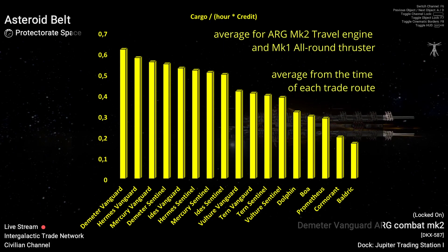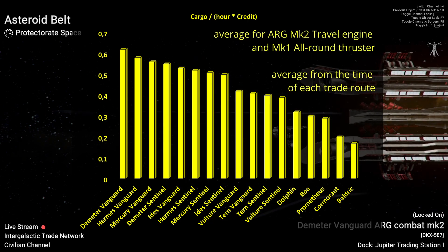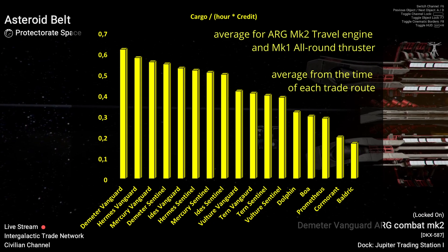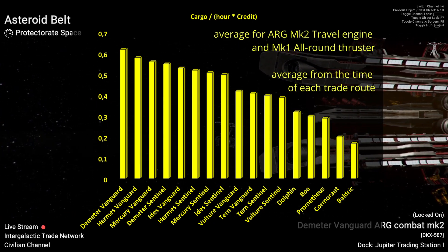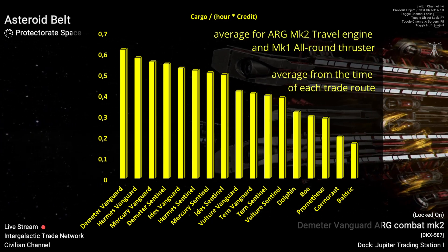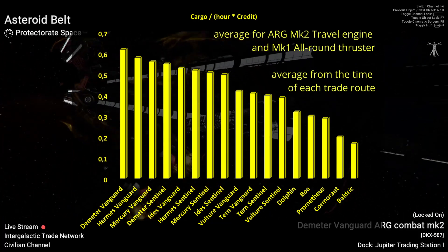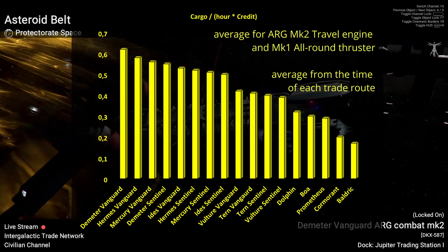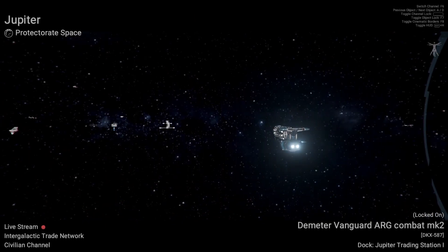Summarized, the Dimitar Vanguard with Argon Travel MQ1 engines and MQ1 all-round thrusters seems to have the best price performance. But if you want a bit more speed, the Hermes Vanguard is also a valid choice. Meanwhile, the Dimitar Sentinel brings a bit more cargo, which could be an advantage if you actively buy and sell from NPC factions due to the higher trade volume for the same price.